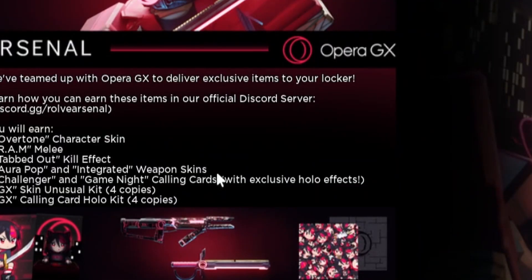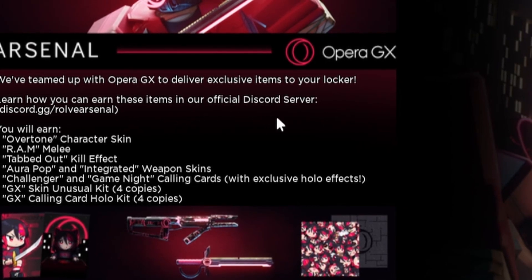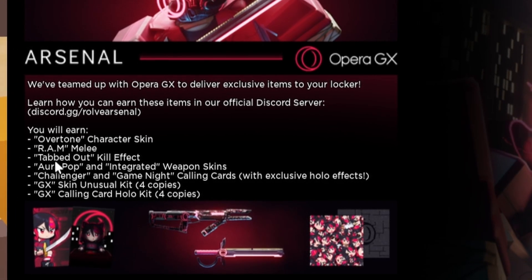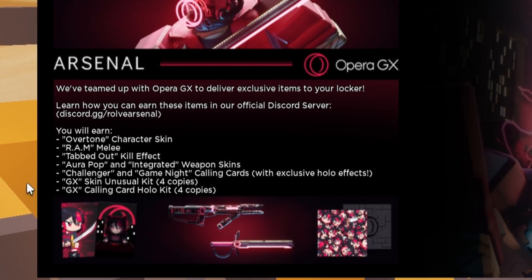It says: we've teamed up with Opera GX to deliver exclusive items to your locker. Learn how to earn these items in our official Discord server. You will earn the Overtone Character Skin, R.A.M. Moran Melee, Tapped Out Kill Effect, Aurora Pop, and Integrated Weapon Skins.